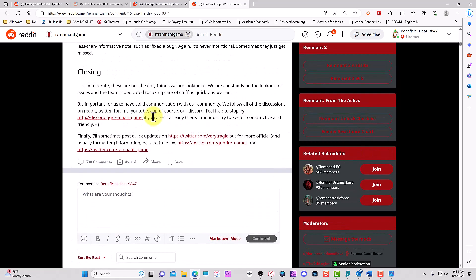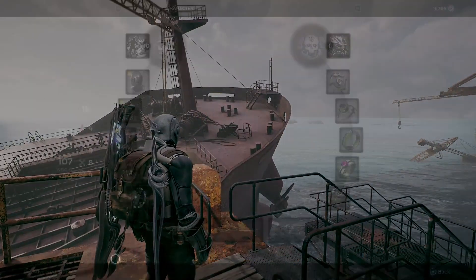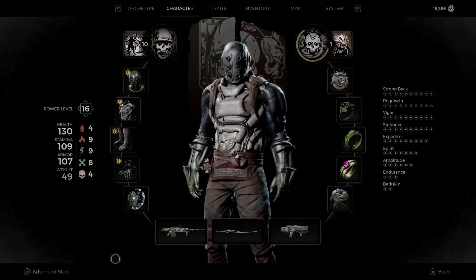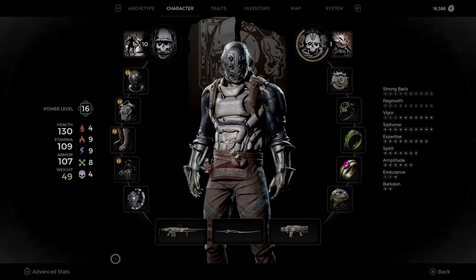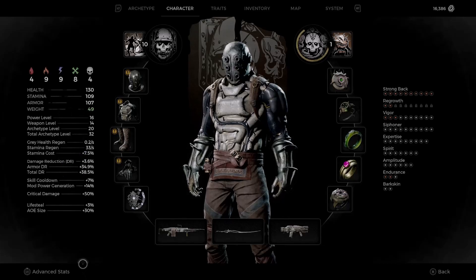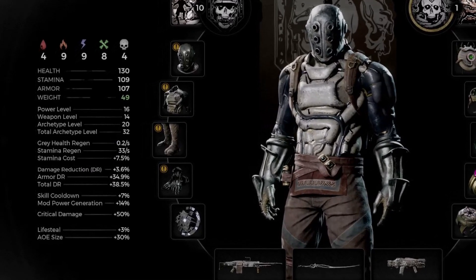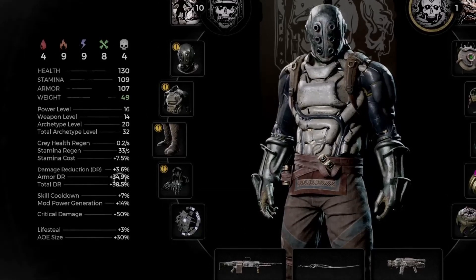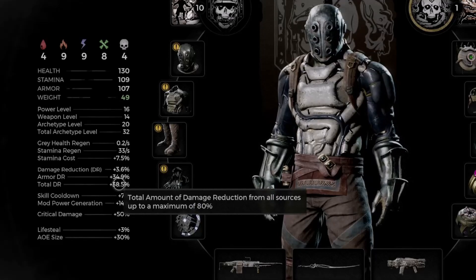Now let's go in-game to put everything into context when it comes to damage reduction. We're currently on the character screen — bear in mind I'm still on the old build with no update yet on console. If I pull up the advanced stat sheets, this is what I was telling you guys: do not trust these numbers when it comes to damage reduction. As you can see, my total damage reduction is 38.5%.